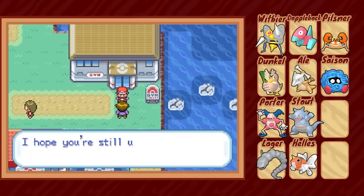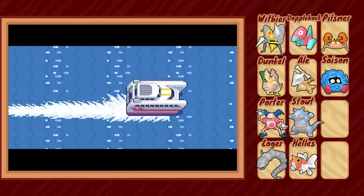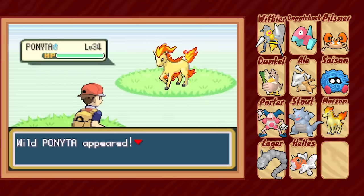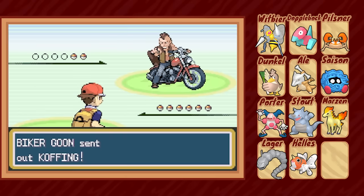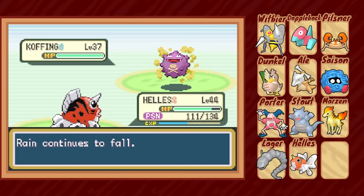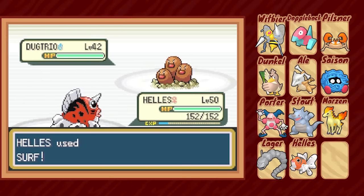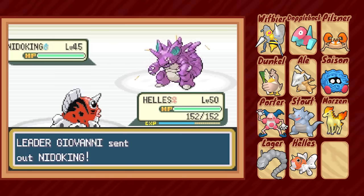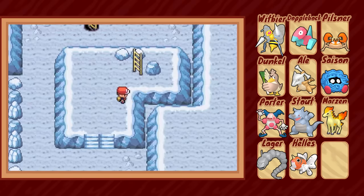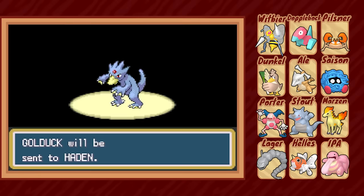As soon as we exit the gym, we're confronted by Bill who wants to take us out on his boat. We actually have to say yes and take on his little side quest, purely so we can abandon him at the first opportunity and catch ourselves a Ponyta named Marzen. You aren't allowed to leave the islands until you finish a few small quests, one of which involves taking on all these bikers back to back, but considering all their Pokémon are still in the 30s it really isn't much of an issue. Which means we skip ahead to our final gym leader battle against Giovanni — again — and pour out the Hellas special. Before the endgame, we stop at the Sevii Islands to land a Psyduck, evolve it, and trade with a weirdo for a Lickitung, which is now named IPA.